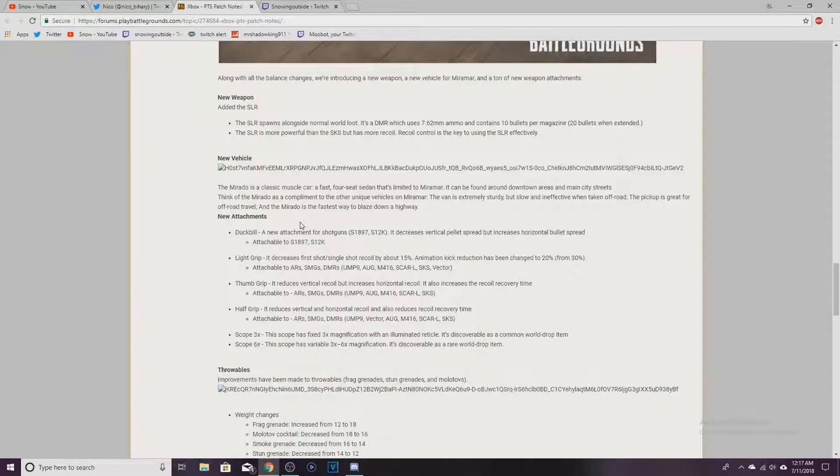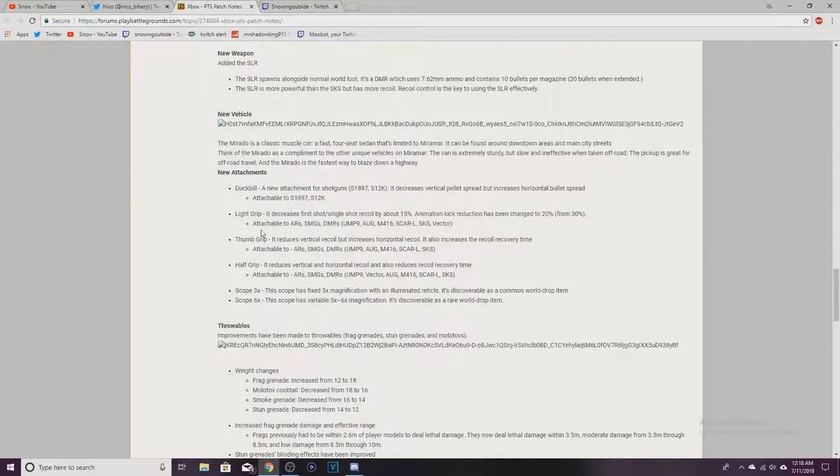New attachments — we are getting them, this is lit. The duckbill is a new attachment for shotguns: it decreases vertical pellet spread but increases horizontal bullet spread, attachable to the S1897 and S12K. The light grip decreases first shot single-shot recoil by about 15%, animation kick reduction changed to 20% from 30%, attachable to all ARs, SMGs, and DMRs.